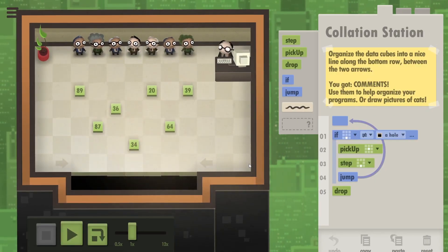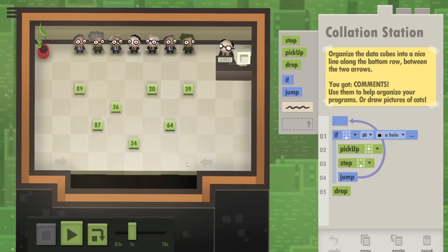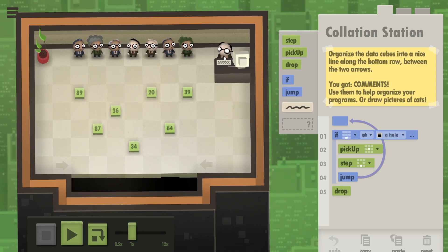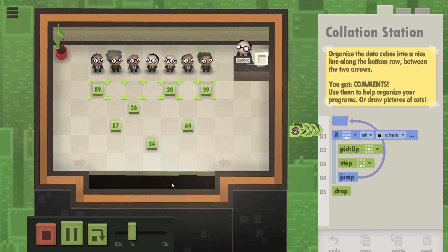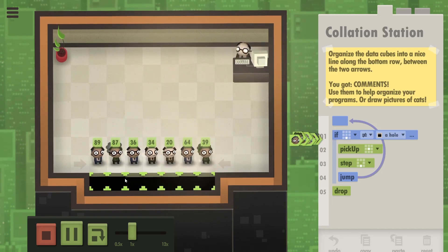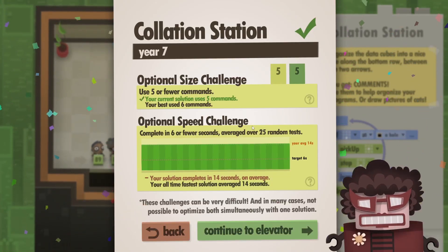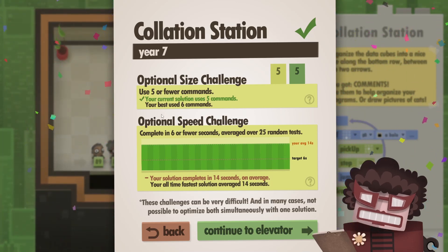In this puzzle our task is very simple: get these people to hold the green data cubes and stand on the bottom row. We've already completed this level once, but this time we're going to try to complete some additional challenges. The code I have here should make them keep walking down, try picking up a cube if they can, and once they're standing next to a hole they should drop the cubes.